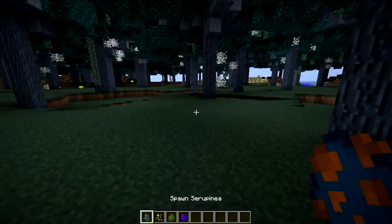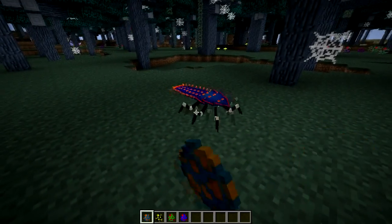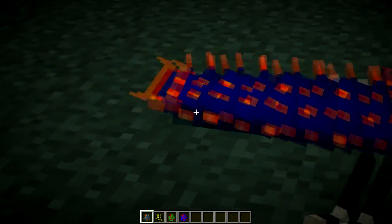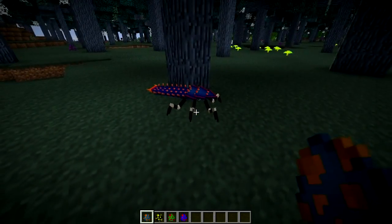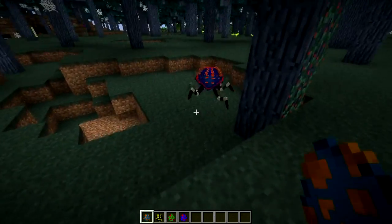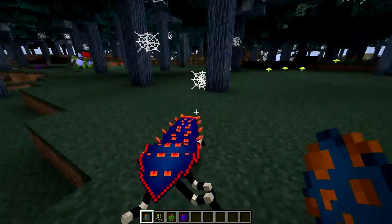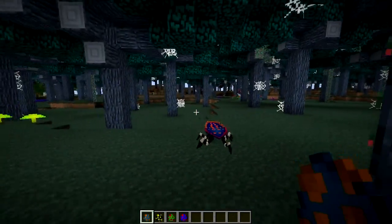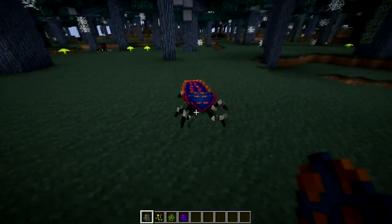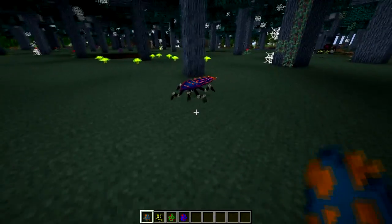Let's go back to the mobs. The first one in this section is — I'm not even going to try and pronounce the name — it's a Serupinia, probably completely wrong. Take a look at the animation on this bug; he is really awesome. You can see his tails or little spines or spikes waddle around. Look at his leg movements — very arachnid-like. He can jump three blocks high, he has no fall damage, and he doesn't like hot and cold weather, according to the forum post. The forum post is very hard to decipher because it is a Japanese mod and somewhat poorly translated into English.